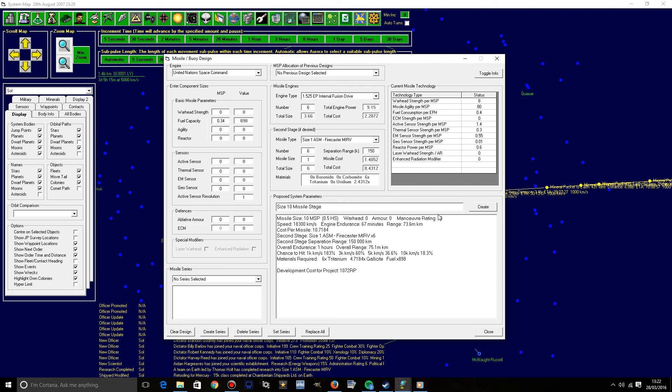Separation range is currently set to about 150,000 kilometers, which could very well be in range of some point defense and lasers. So I'm going to increase that to 500,000 kilometers. At 500,000 kilometers from the target, it'll separate. The missiles will fire, and at that range they're going to be able to get close to the target. The target would have to be traveling faster than the missile to get away. It really does depend on the range of their lasers. We'll call this the Size 10 Firecaster MRV.